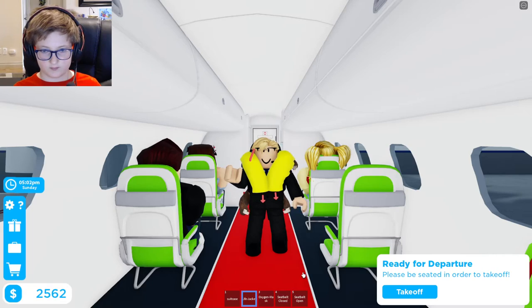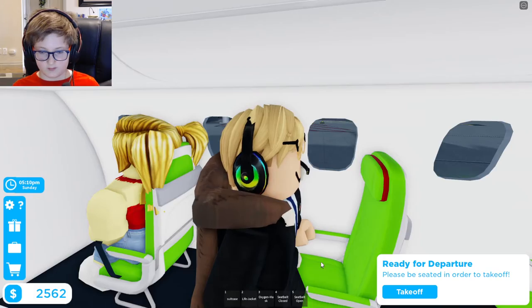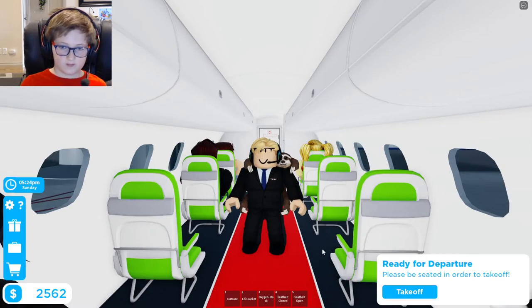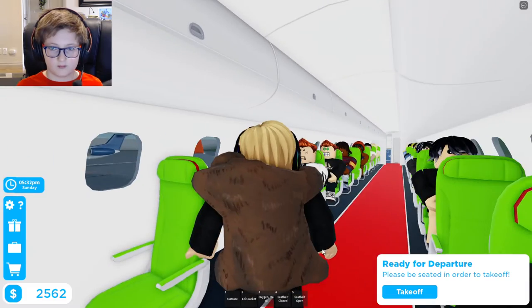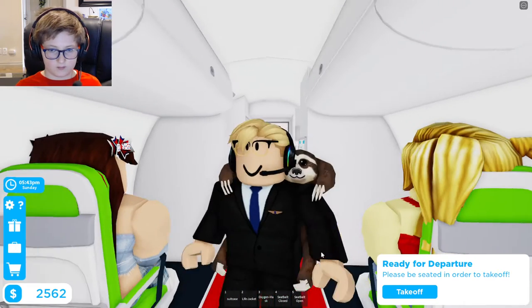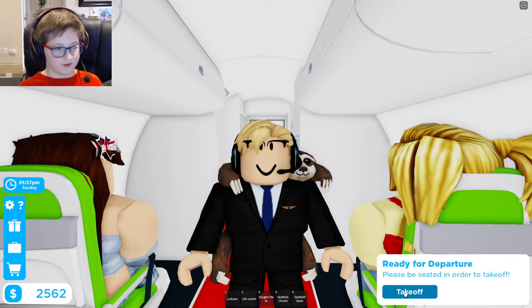Also, your seat bottom cushion can be used as a flotation device — pull the cushion from the seat, slip your arms into the straps and hug the cushion tightly towards your chest. At this time, your portable electronic devices must be set to airplane mode until an announcement is made upon arrival. You will find this and all other safety information in the card located in the seat pocket in front of you. We strongly suggest you read this before takeoff. If you have any questions, please don't hesitate to ask one of our crew members. We wish you an enjoyable flight. Alright, and that was the safety demo.